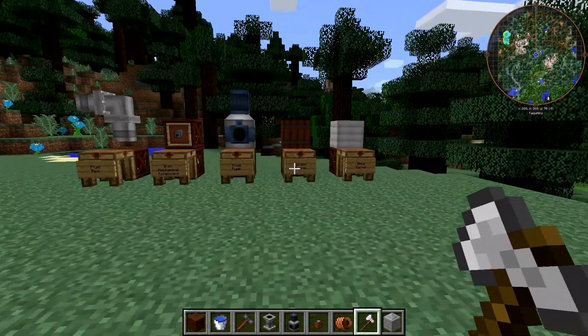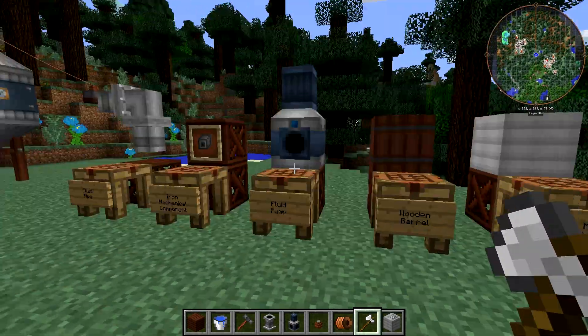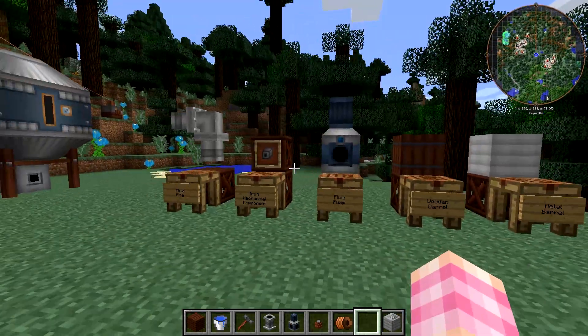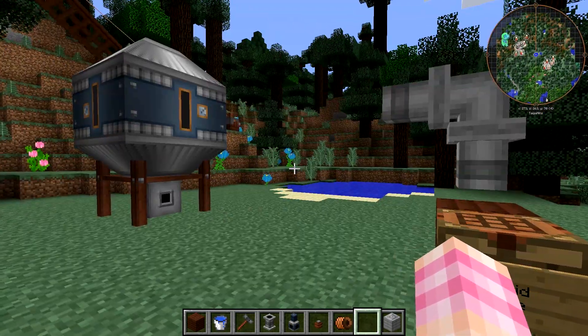You can break these things and keep the contents. The metal barrel can store lava. They're also useful as buffers because you can input fluid to the top and output to the bottom or vice versa. Anyway, let's get into the main show: the fluid pump, the fluid pipes, and messing around with fluids.